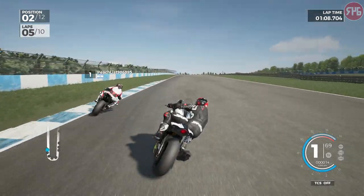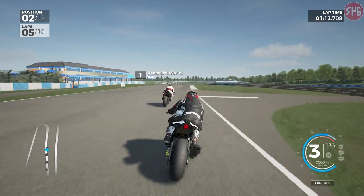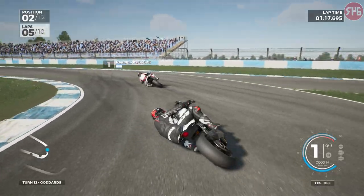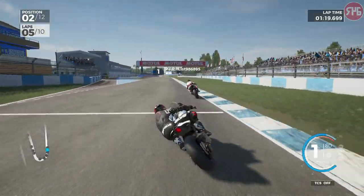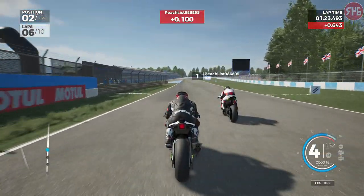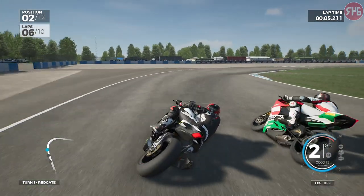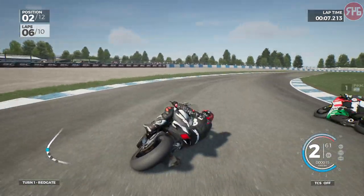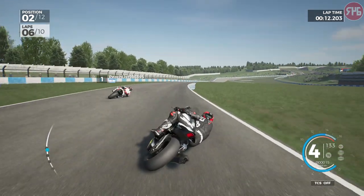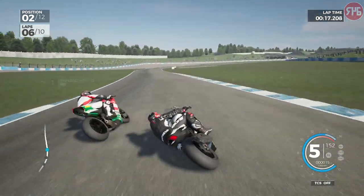He's got me out of the hairpin — wasn't expecting that. I was expecting him to have a go into Goddard's but no, he got me before that — a surprise attack. On to lap six, we are still in second place. Going around the outside through Red Gate is not going to work, but you know where I'm going to get him — into the old hairpin.